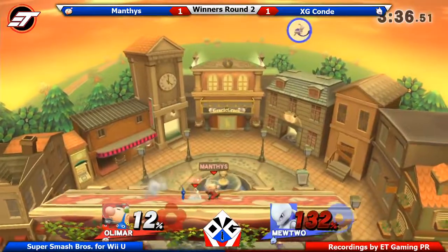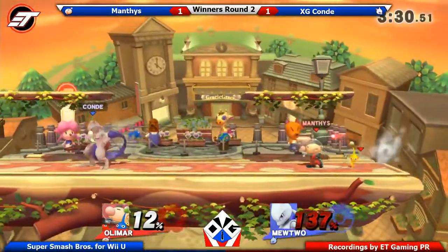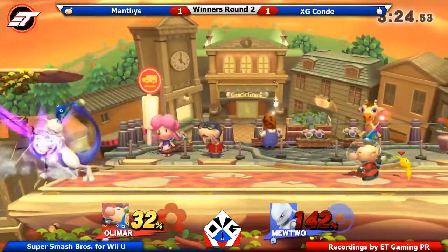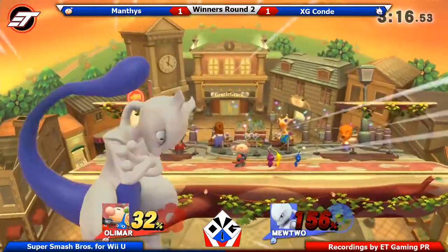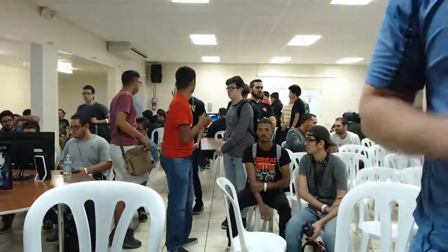That's Blue Pigment — the grab kill pigment. Not having rage affects the timing of when you'll kill, since rage affects both damage and knockback, and Olimar was close to zero. But in this case, Blue Pigment pivot grab seals his stock as well, and Mantis takes it 2-1 over Conder. Excellent play from both, with good counterpicking — each side tried to play to their own advantages and the opponent's disadvantages.